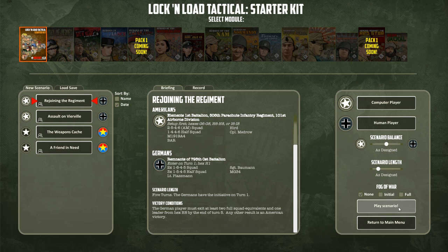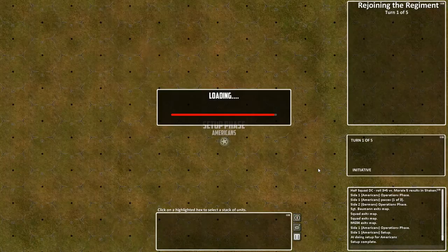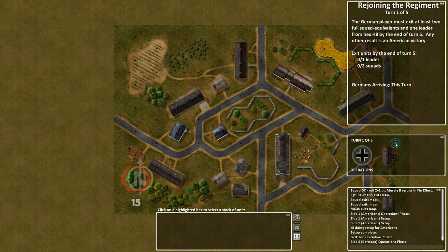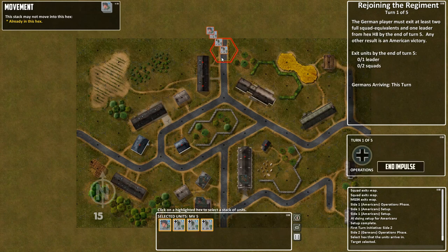The Germans need to exit two full squad equivalents and one leader from Hex H8 by the end of turn 5. The Germans have initiative on the first turn and need to bring on their reinforcements — everything starts off-map for the Germans. We click the reinforcements button, these are our units that are available, and we can bring in the first lot of reinforcements. We use selected units and place where we want them to go.